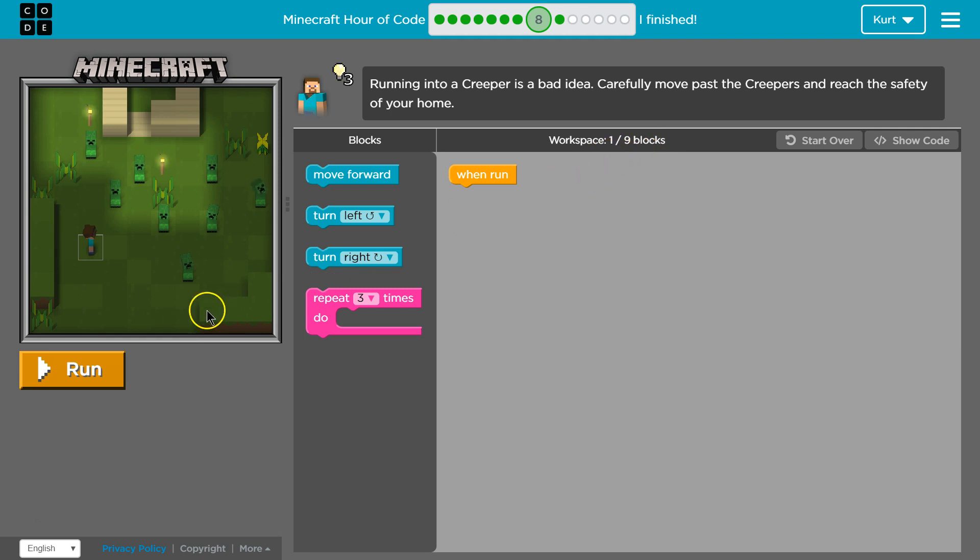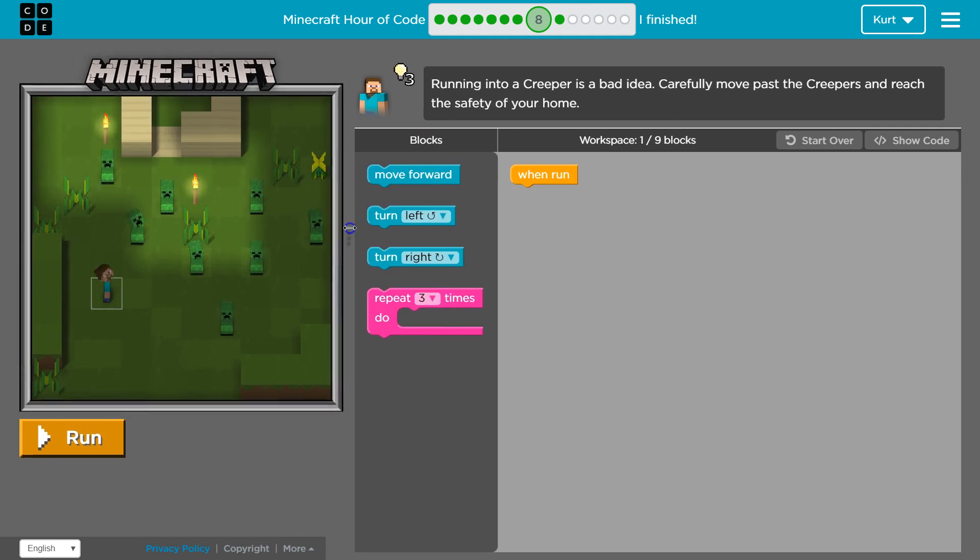It wants us to do this in nine blocks. This counts as one — the run block — so really we only have eight. If I hit run, that's how we would start this, but there's no code in our workspace yet. This is where we can drag blocks.